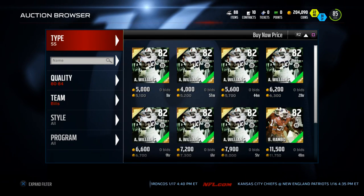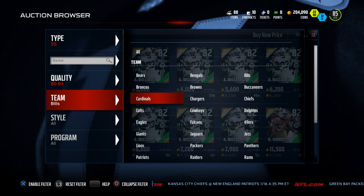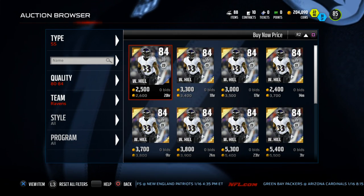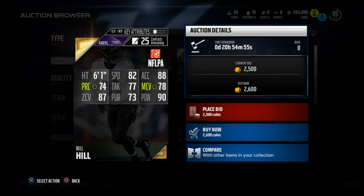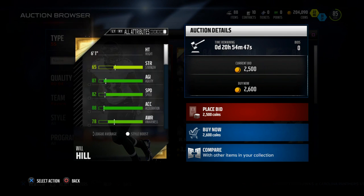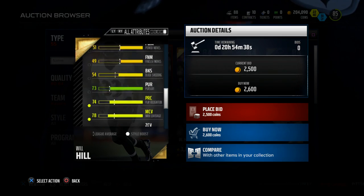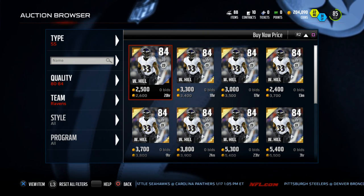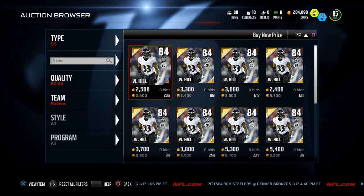I also wanted to show this other guy — a super budget option, more for the strong safety role specifically. You're not going to want to user this guy, but he's good for covering underneath zones. It's the Baltimore Ravens' base set edition of Will Hill. He has 87 zone coverage, 90 hit power, 77 tackling, 73 pursuit, and 88 acceleration. The one thing he doesn't have is speed — only 82 speed. But when you take into account everything else he has, you definitely need to consider putting him on the field. He's like that Kam Chancellor type of player, used for underneath zones and stopping the run.